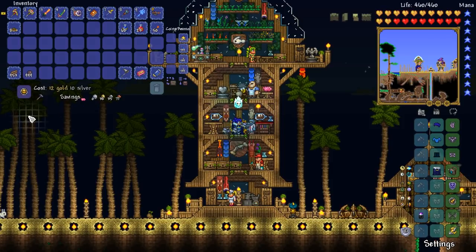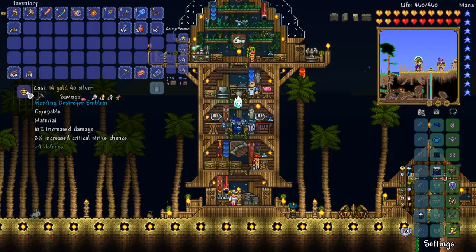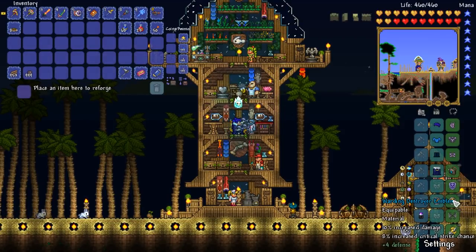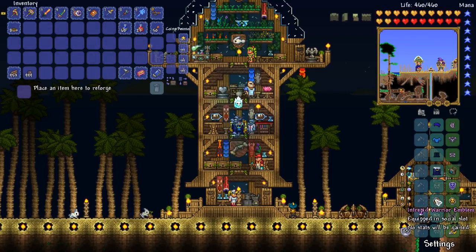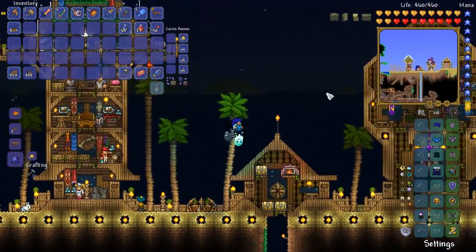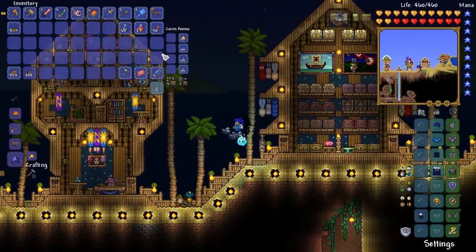If we could get either Lucky or Menacing on this, then... well, that is what you call giving me a bit of a kick in the teeth. Warding is very nice, but in order to get the maximum effectiveness out of this accessory, in my opinion, you need to either have Menacing — which gives you 4% further increased damage — or Lucky, which gives you 4% further increased crit chance. Yeah, that's great. Thank you, appreciate it, Goblin Tinkerer. It's not what I was looking for, but Warding is always nice to have.